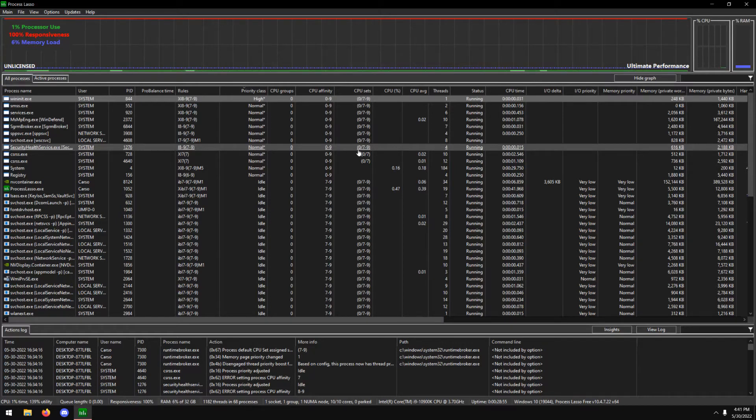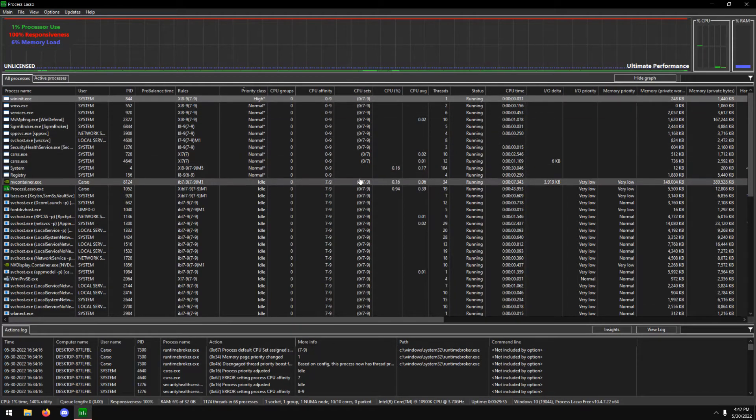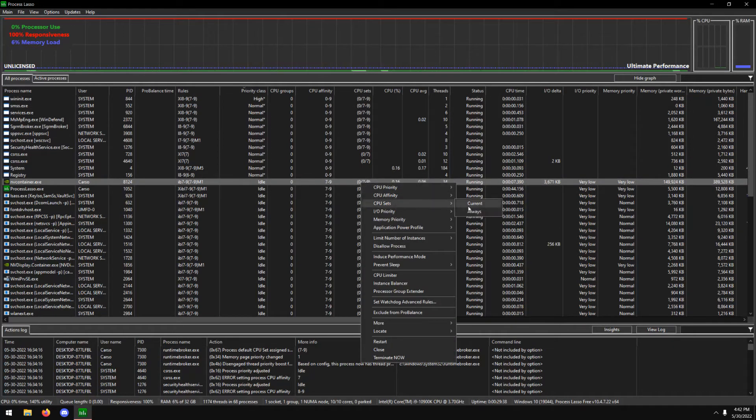The reason all of this matters is because this was killing my ability to stabilize frame rates above 500 to 550 FPS. I could get close to 600 in most situations, but then randomly get frame rate dips of about 100 FPS — which is only about half a millisecond to one millisecond at this frame rate, but still noticeable. So I set my CPU sets to 7 through 9, the same way I did with CPU affinity.